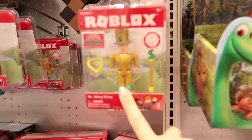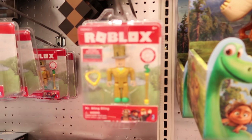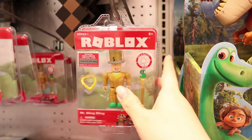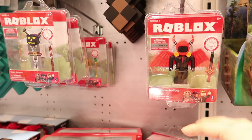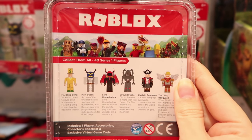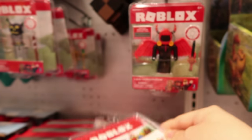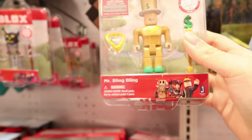And then they also have single packs here. I don't know how many different kinds there are going to be. So here's one — looks like a banker. And here is how it looks on the back. So it looks like there are going to be six different single figures that you can get from these single packs. And they all look really, really awesome.